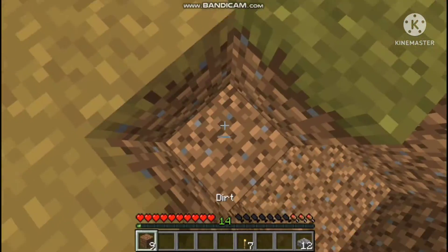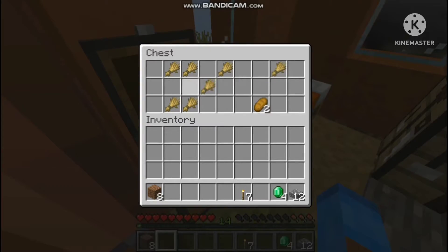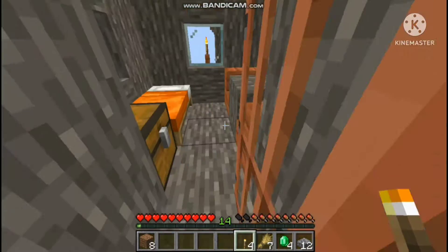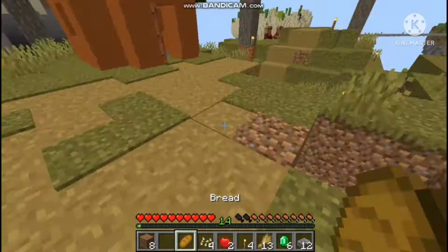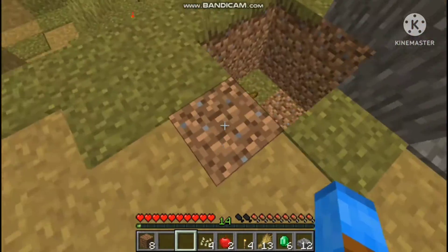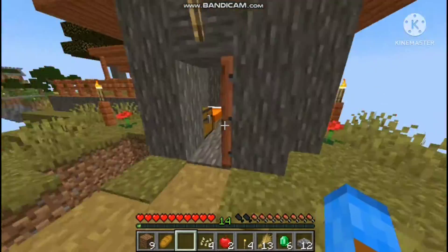Okay, I need to secure these two villagers somewhere safe. I need to eat — I'm going to make some bread. Let's look in this chest. Oh, there are some emeralds, wheat, and bread which I'm going to eat immediately. Oh, apples and pumpkin seeds! I'm going to throw a piece of bread in and see if any of them go for it.